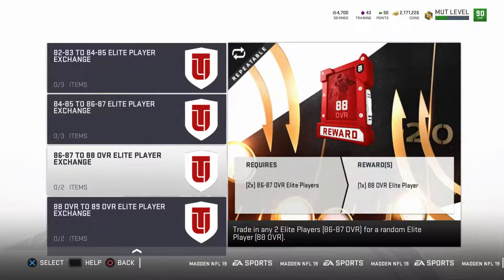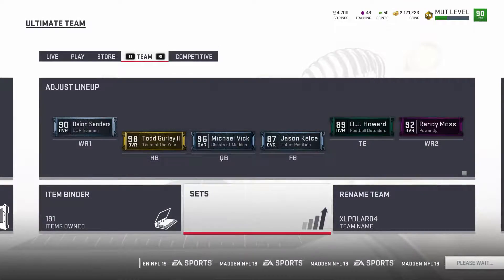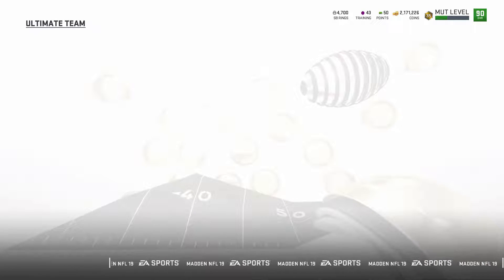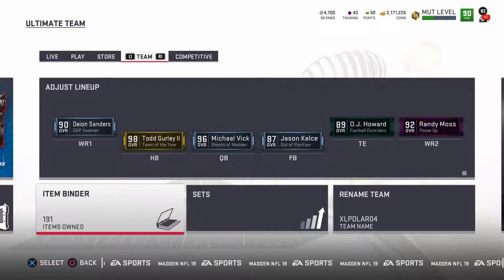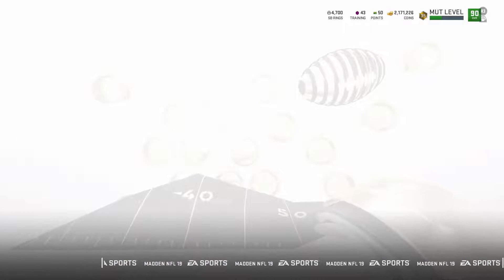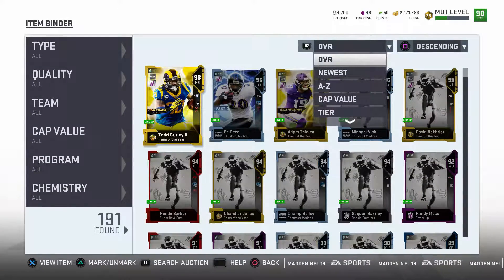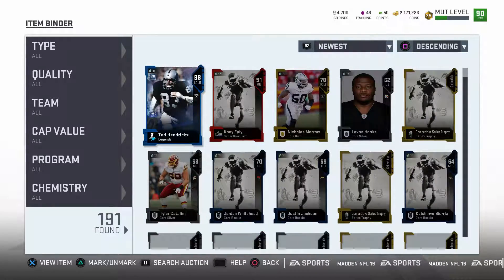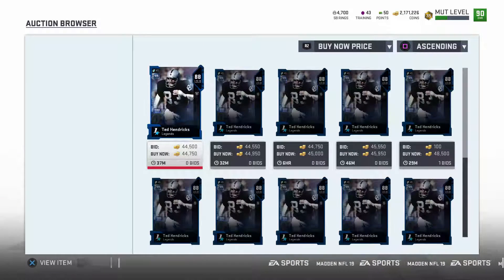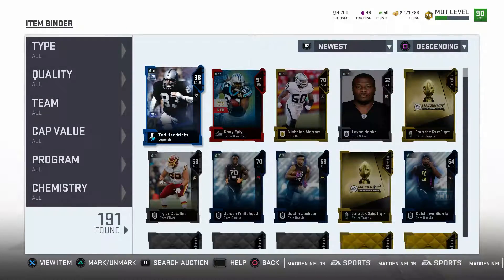I just got that Ted Hendricks. Here I'm going to show you what filters I was using to pull the cheapest cards. You can see one sold there, two sold there for 39k. Basically, if you can do this set for under 40k you're in good shape — at least at the time I was doing this. As always, buyer beware. I go in, find Ted Hendricks, see he's going for 44k, sell him for 43k, comes out to 39k.